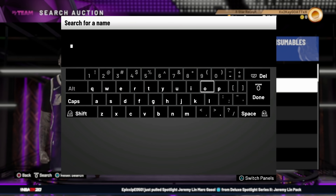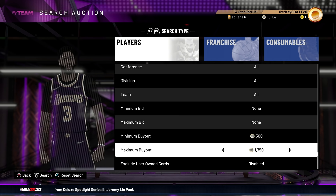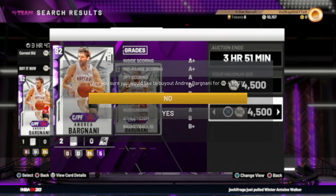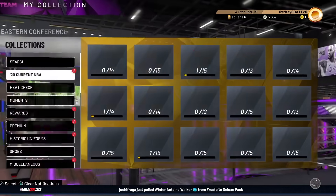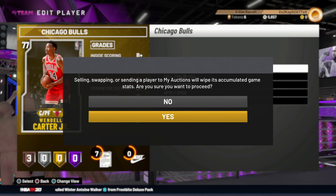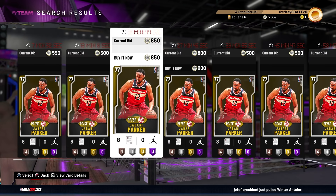We are going to look at making some upgrades. The one position I'm really struggling at right now is center. So I'm looking at Andrea Bargnani — I want to see what price I can get him for to bring him in for Chris Tapps. 4,500 MT for Bargnani — he's fantastic. Let's add him to the collection.